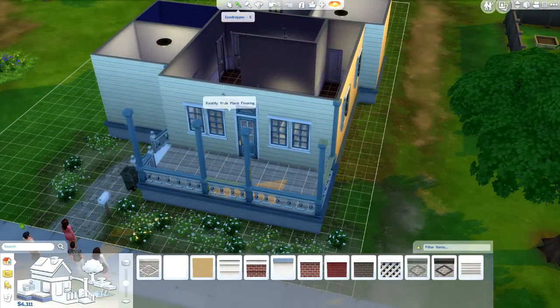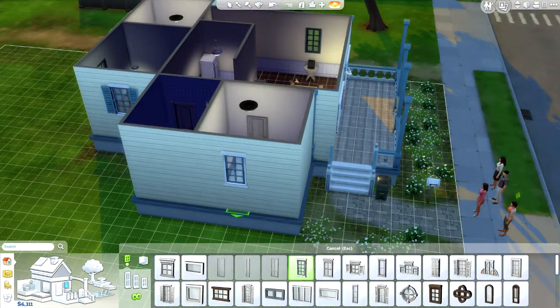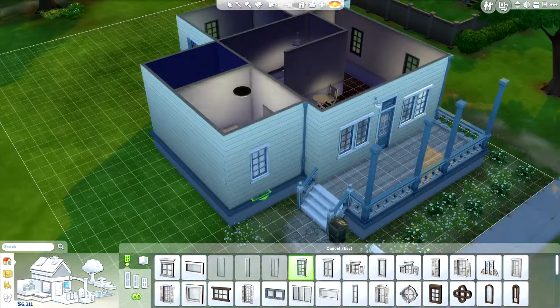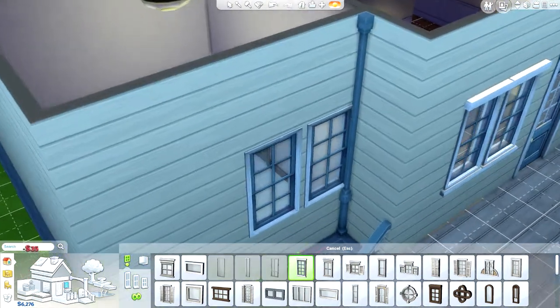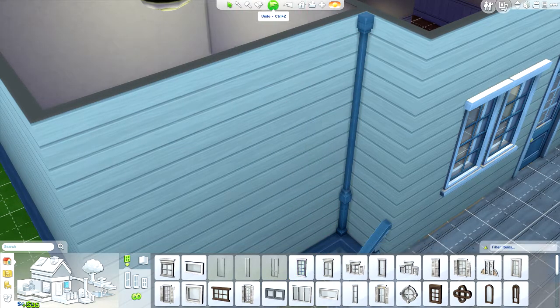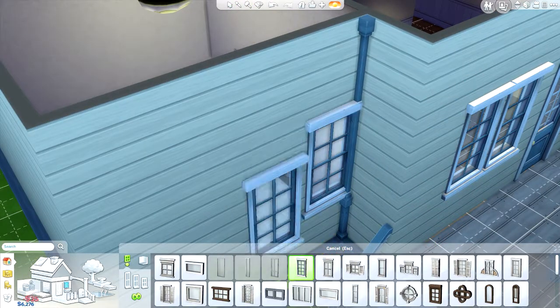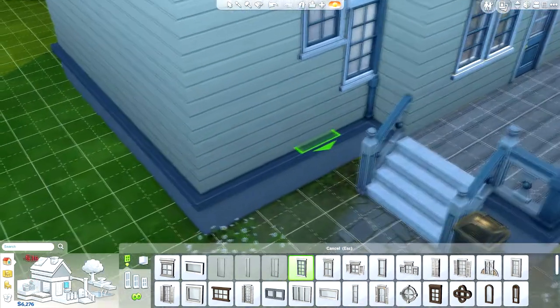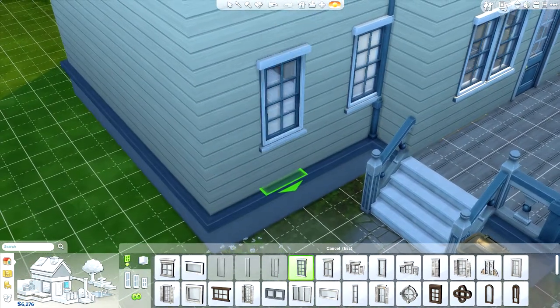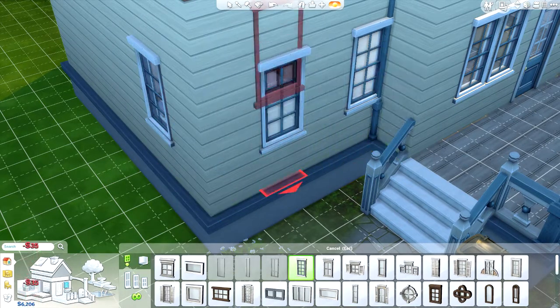And we want to grab a couple of these windows also for the new rooms. Oh god, I have to try and get them at the same height — are you kidding me? Grab the eyedropper tool again, I think I rotated it. Does that look somewhat level? Oh god, this is difficult. I've never done this much work in the Sims. Windows is a whole new level.